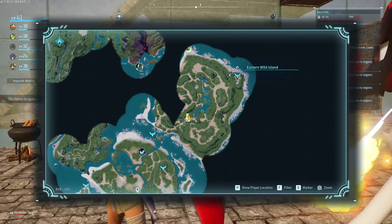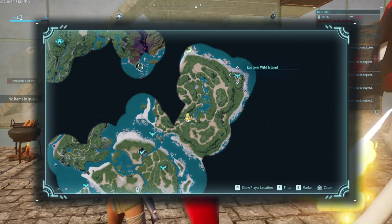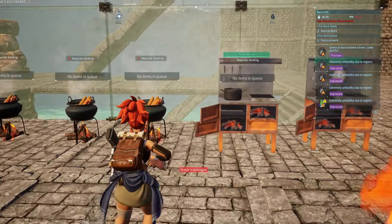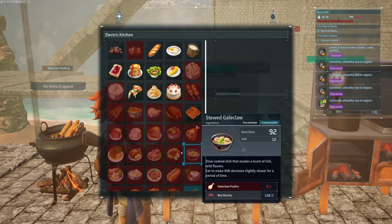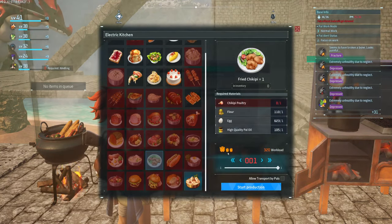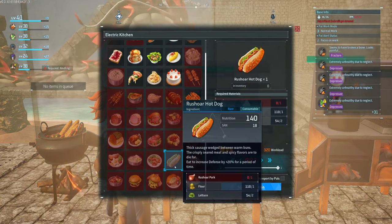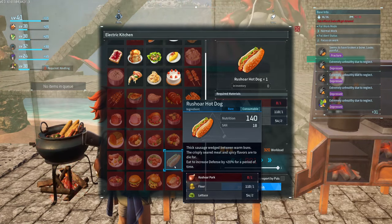The Eastern Wild Island has five pals: the Elk Thy Deer, the Lambos, the Chickpeas, the Capritis, and the Rush Ore. They all have some pretty valuable foods, except for the Capritis — they're just there, you know. The Rush Ore gives you bacon and eggs, and you can use it for defense food as well if you have an abundance of lettuce, but it costs two lettuce and it's not really worth using.